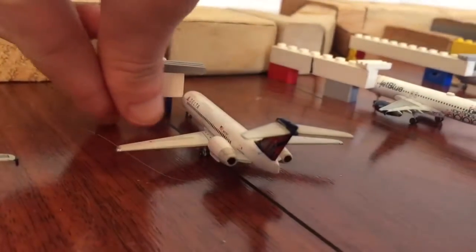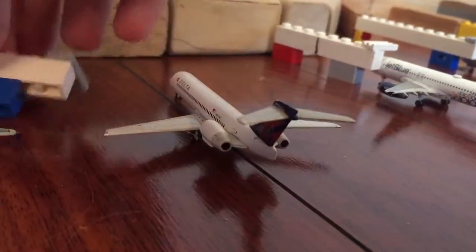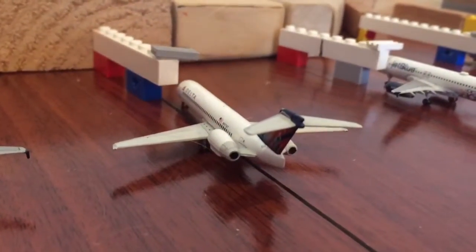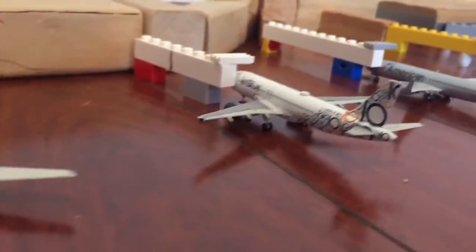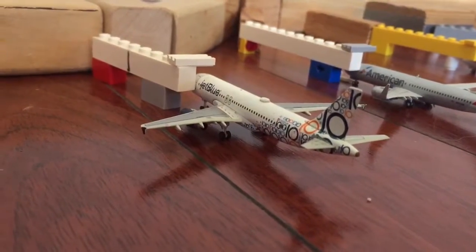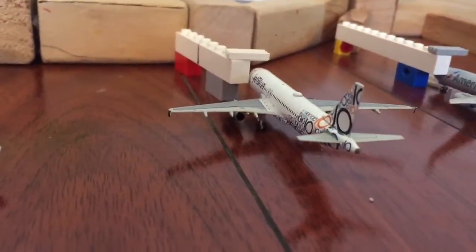Gate 7 is a 717 heading to Los Angeles — I took that flight, it was flight 1936, to Los Angeles. Right here is a JetBlue A320 heading out — it came in from Long Beach and is going to be heading to Boston. They park kind of around gate 8, and then sometimes in the gate area over there, but mostly gate 8.